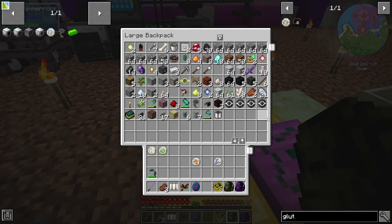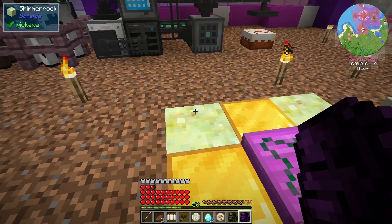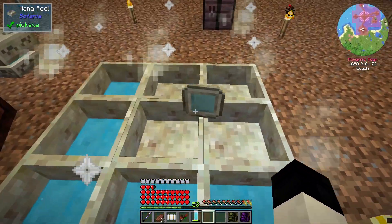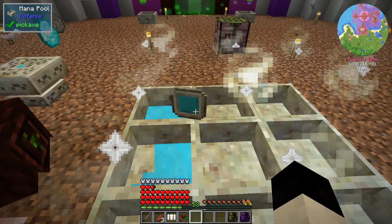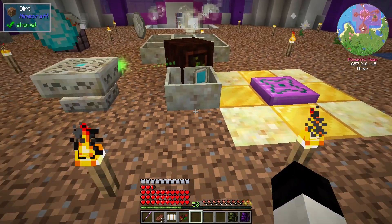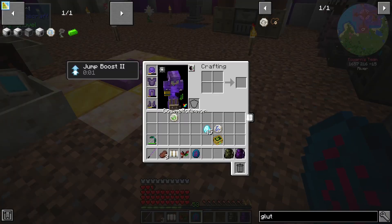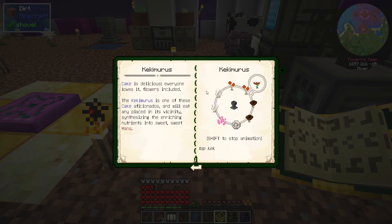It'll be two of the mana diamonds. Fire and... get in the thing. Pixie dust — two white, two brown, two orange.